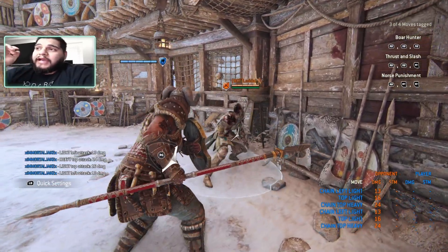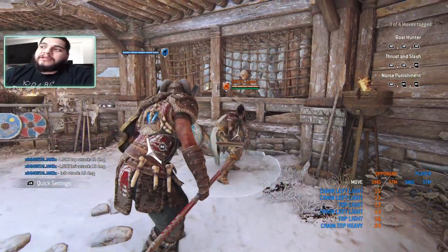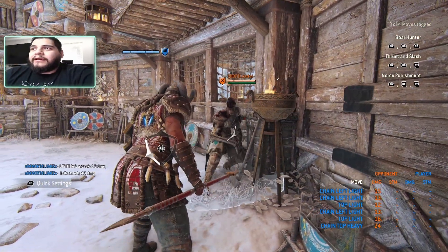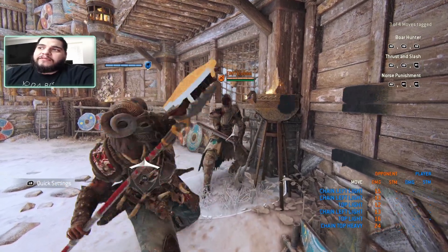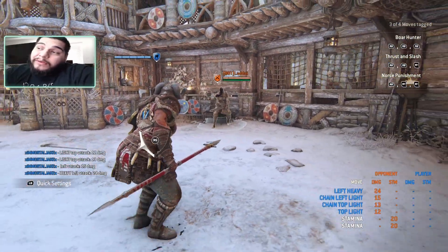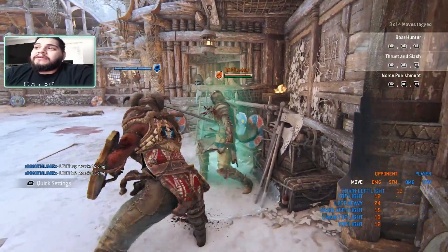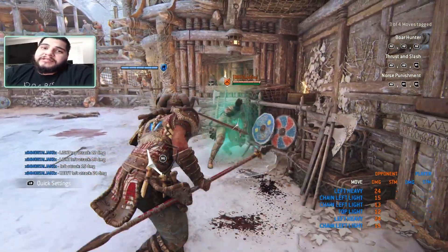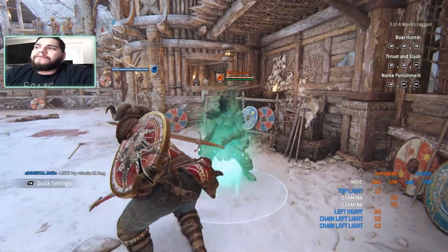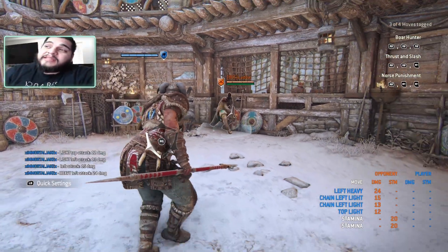The third light of a chain actually has stagger properties, so you can stagger them into the wall by hitting them in the direction opposite of the wall. So if the wall's on the right side, attack from the left on the last hit and the shield will smack them into the wall — it'll guarantee a heavy, depending on distance. If they're right up against the wall the timing is tight and they can block it, but with a little distance you can land the guaranteed heavy.